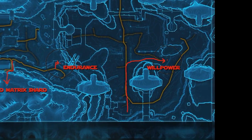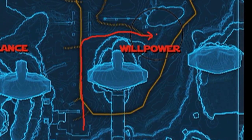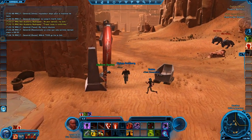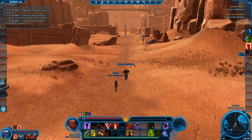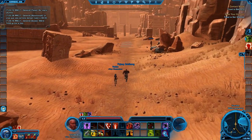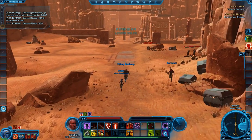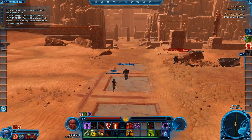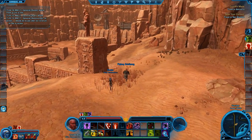First up I will show you where to find the willpower datacron on Korriban. You go to this flight location and you can easily run straight up the road here. If you pass a few easy mobs, there is nothing really hard around here. It is a starter planet, so as soon as you get a few levels it should be quite easy to either overcome them or just run right past them.